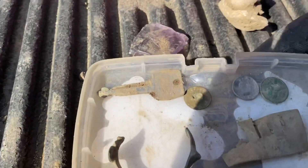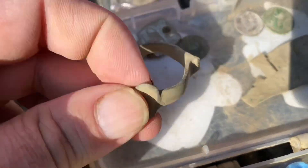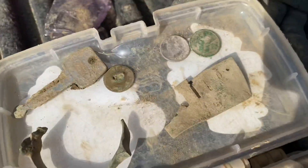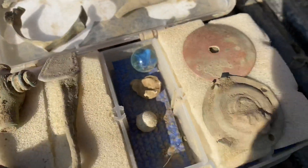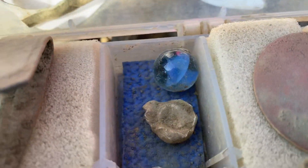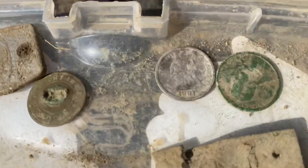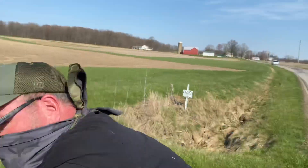We got a key — an old Ford truck key. There's that button. Not sure what that is — maybe a trigger guard, or a gas valve for gas lighting in a house. Part of a crazy fork, musket balls, and then a marble — nice marble. A little wheat penny. And an 1891 seated dime — first one! Yes sir, that's awesome. Good job! Thanks for watching guys.